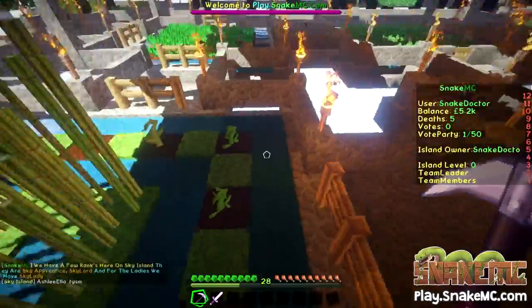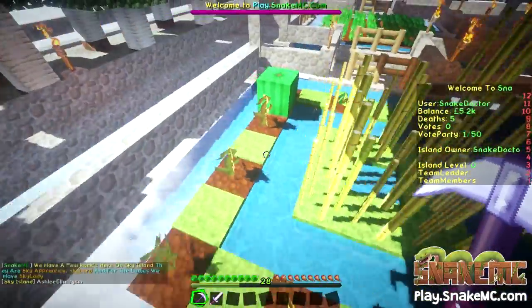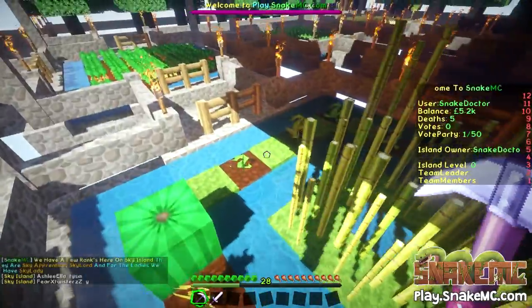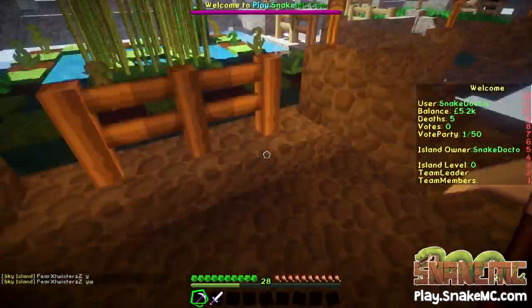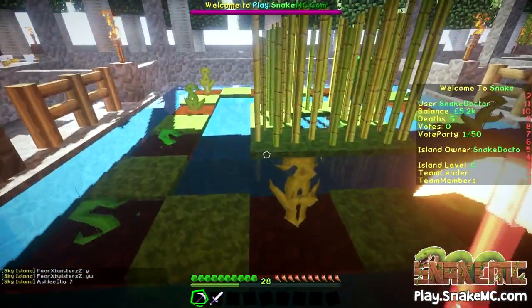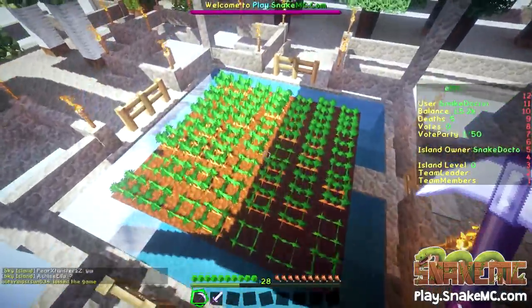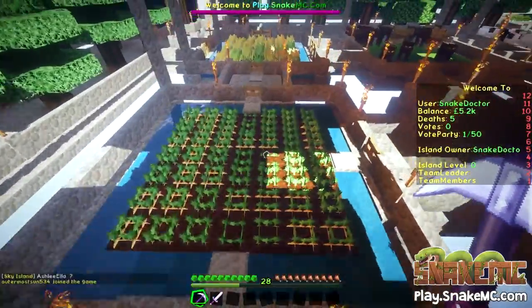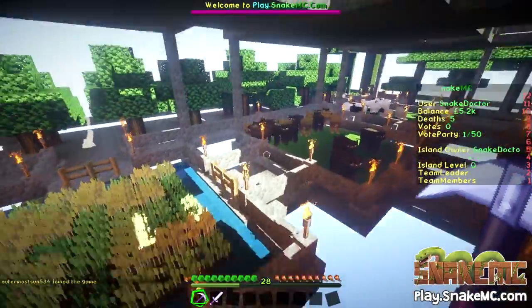I have a little farm area here which has some reeds in the middle, and it has melons and pumpkins alternating — hopefully they will start popping up and growing. It looks quite fancy. Then we have carrots in this one, potatoes in this one, and wheat in this one. So as you can see it's all coming along rather nicely.